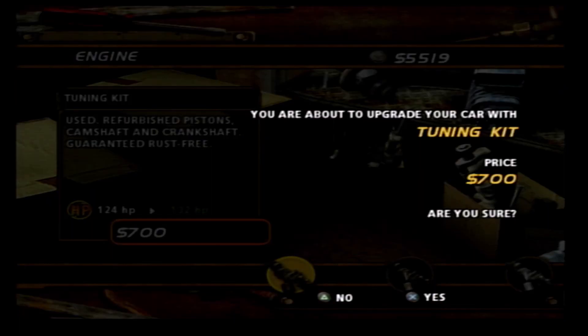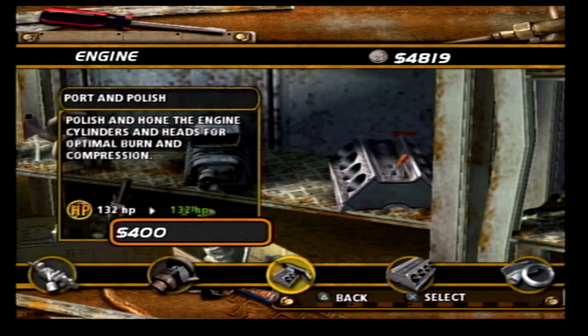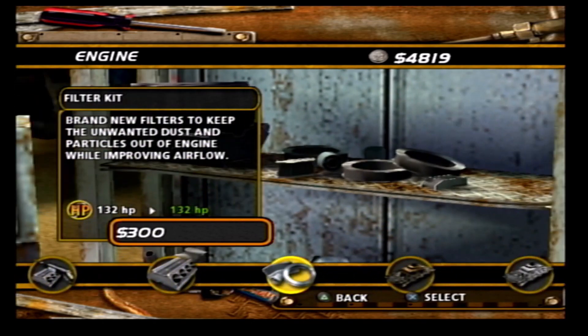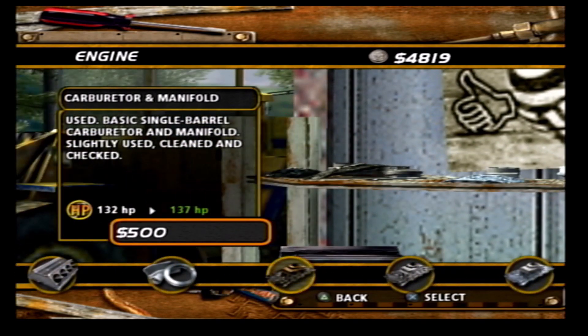I'm going to start off by putting on a tuning kit for the engine. We will get refurbished pistons, a camshaft, and a crankshaft, and it's also guaranteed to be rust-free. So I'm going to buy that because I can, and I'm also going to see what else there is in terms of power output.